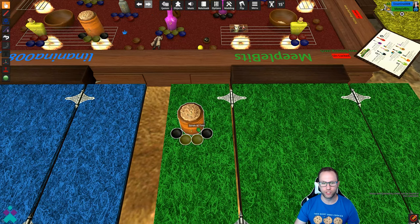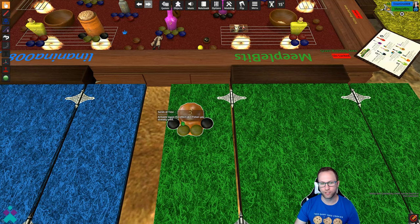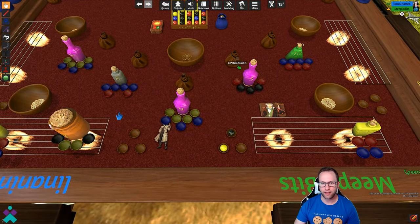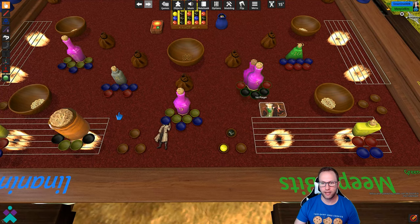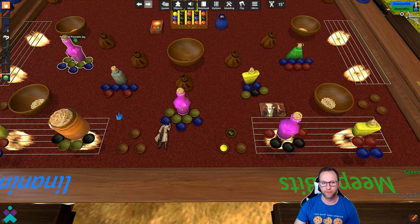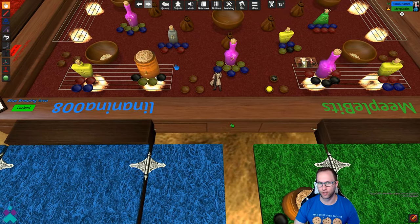Now, if you wanted to use a potion, just mouse over it and it'll give you a helpful tooltip of what the potion does. Alternatively, there's the rulebook over on the side of the table. When you use the potion, just flip it upside down with your F key to note that it's been used. Now that I've taken my turn, I'm going to go ahead and draw up another potion. Once doing so, I need to replace it from the bag around the table, and then the next player would take their turn.